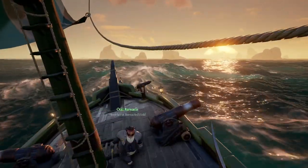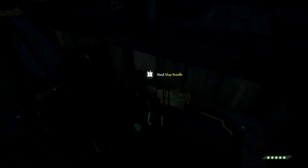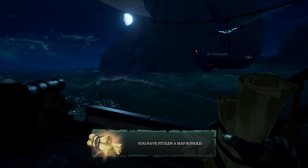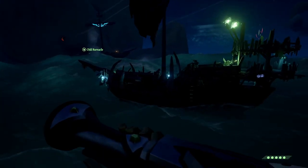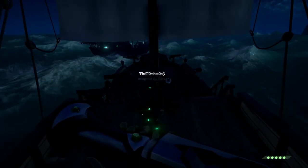In my game we found a Reaper's Emissary. Sail on over to the ship and you're going to need to board somehow. If you alliance that's your choice, but as there were Reapers in our game we decided to take them as enemies. During the fight, or whatever you choose, hop onto their boat and you're going to want to look at their voyage table. Look to see if there is a map stash.